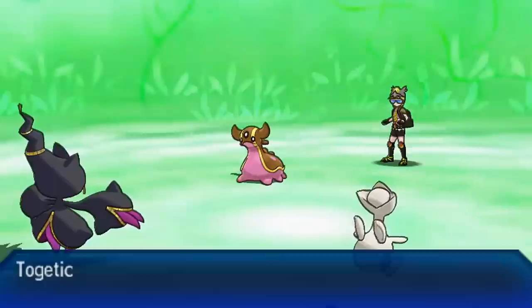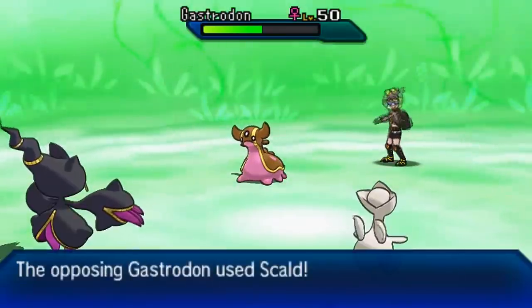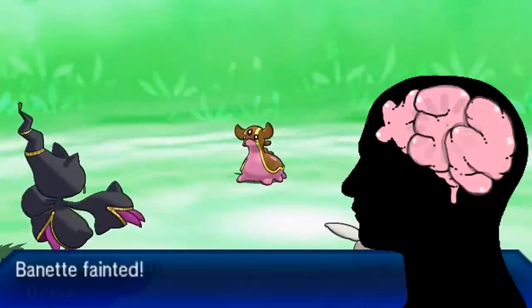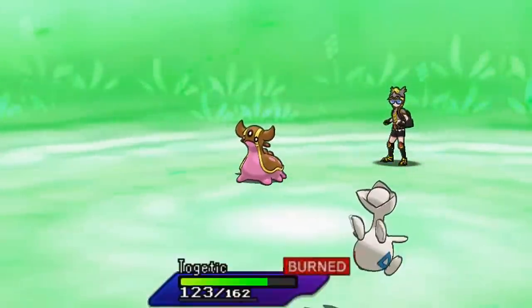My opponent didn't even try to go for Parting Shot with Gengar, which was kind of weird — I expected him to go for Parting Shot turn one and then the Z-move with Kommo-o, which is why I went for Skill Swap and felt very confident in it. But he only went for Shadow Ball instead, so I was fine with that. It's three in the morning and I'm narrating, which is not a good idea, but that's what I do.